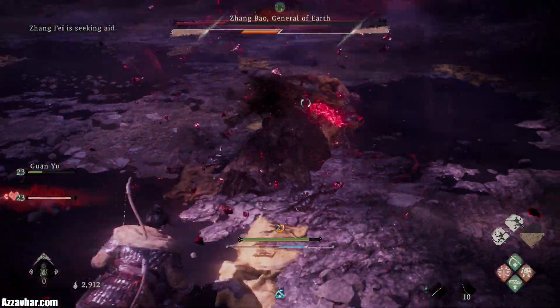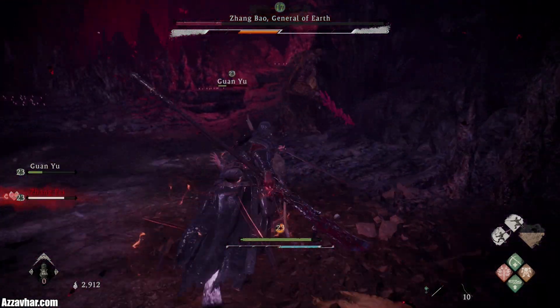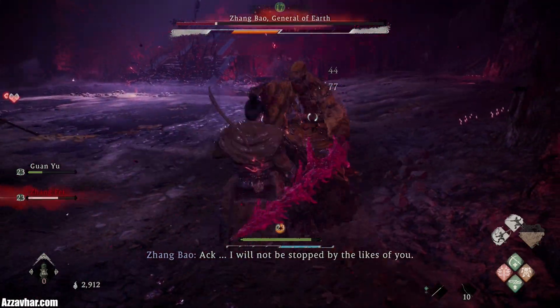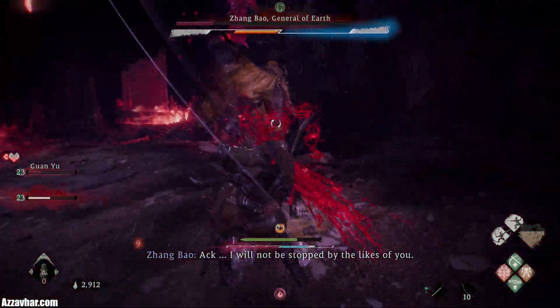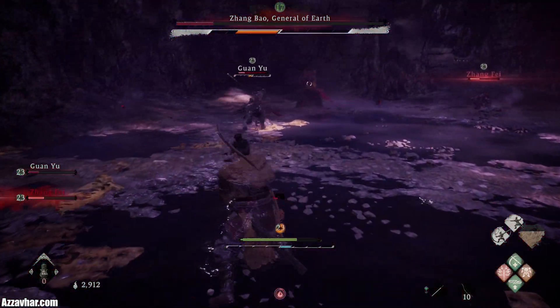It's going to go for the grab, so watch out for that — we're going to deflect it. A few light and then a special, rinse and repeat. Just keep on smashing him. Jump over the flames once again. For the melee combo just hold down block and try to deflect as and when you can.